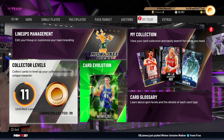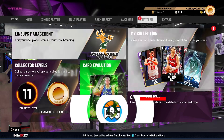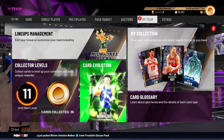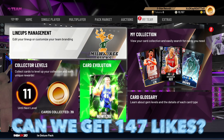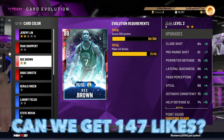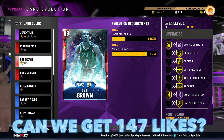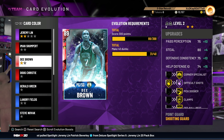What is going on guys, DBG here and this is another episode of the Road to Glory series. I've been grinding for a grand total of one hour today, and what I've managed to do in that one hour is get D-Brown up to Ruby and get him to a stage where I'll be able to get him up to Amethyst in about 212 points and 9 dunks.